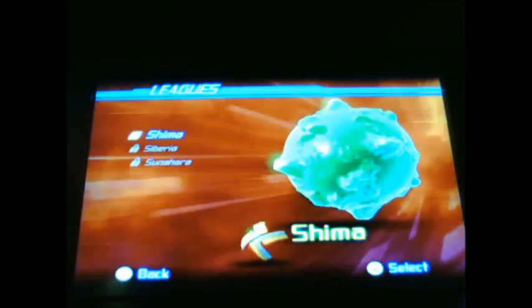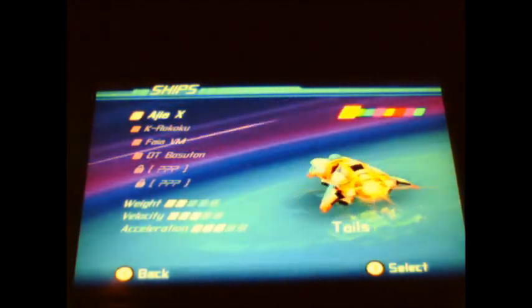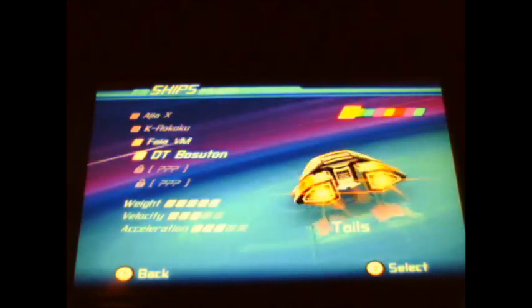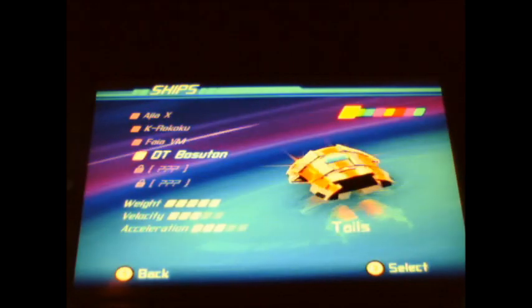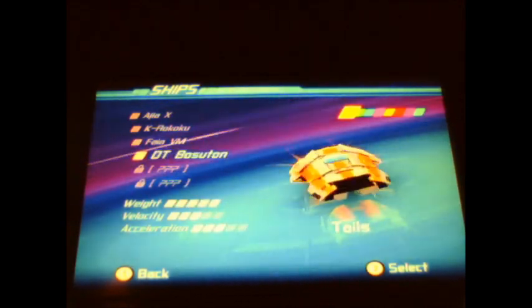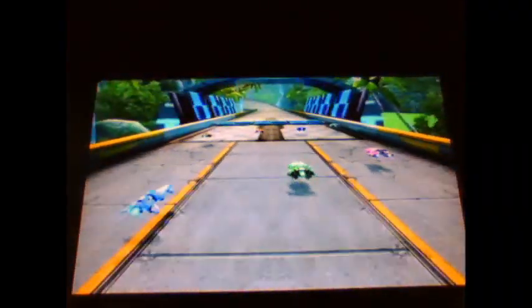There are three different leagues to choose from: Shima League, Siberia League, and Sunhara League. You can unlock additional racing cars after beating certain difficulties — the Achiha X, the Keiro Goku, the Vaya VM, and the DT Bosatime. Each car is labeled by weight, velocity, and acceleration, so if you want faster go with the Vaya VM, and for more sturdy go with the DT Bosatime. You can also change car colors. The graphics are beautiful — really impressive for a WiiWare title.